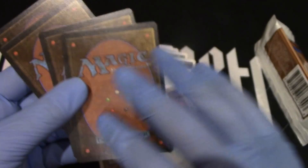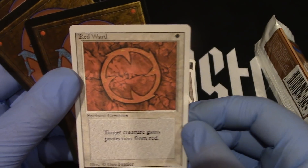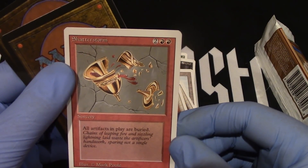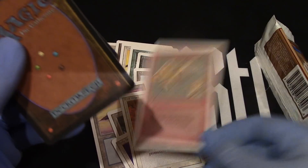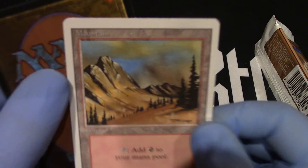And that is the rare. We have our Red Ward — nice. Shatterstorm! Shatterstorm was one less — super good, but it just takes four mana. Still, I played with it. And then we have our land — Ruby Night's Mound.